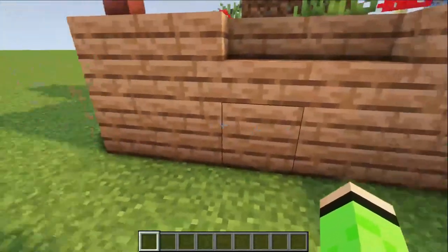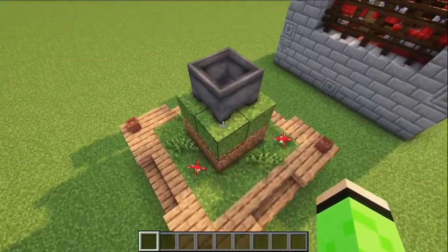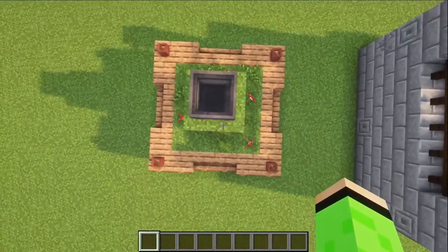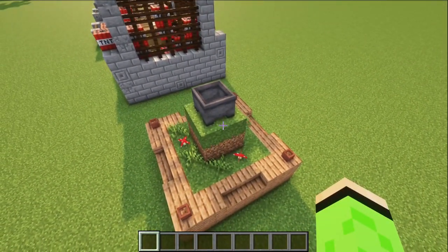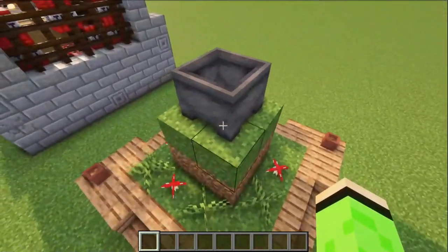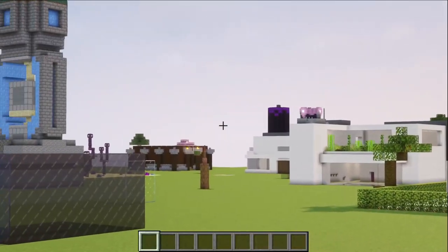By the way, this bottom layer of blocks is going to be hidden under the ground. You might have already noticed that this cauldron is a little bit bigger than usual. That's because it's not even actually a block — it's instead a block display entity. This is actually the first time I've used a block display entity, and it's surprisingly easy to use, and now I'm probably gonna use it in like every single one of my builds.